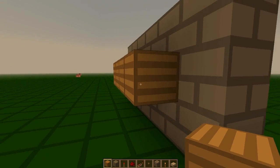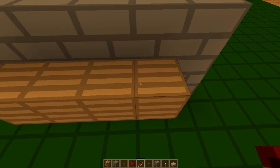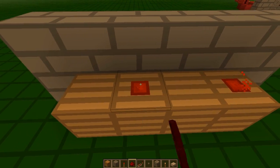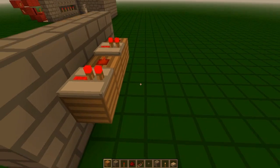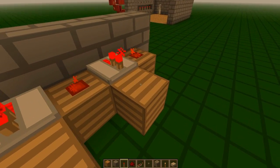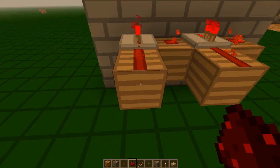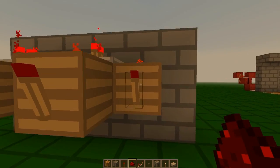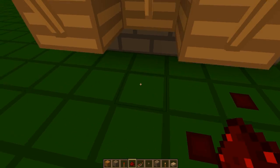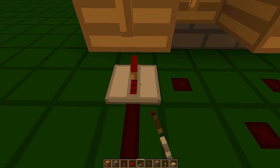Blocks like that. And now there has to be alternating redstone and repeaters. Then, where you've got the repeaters, put another block and redstone like that. Torches on the back of everyone. And then redstone underneath each torch, alternating with redstone and repeaters again.